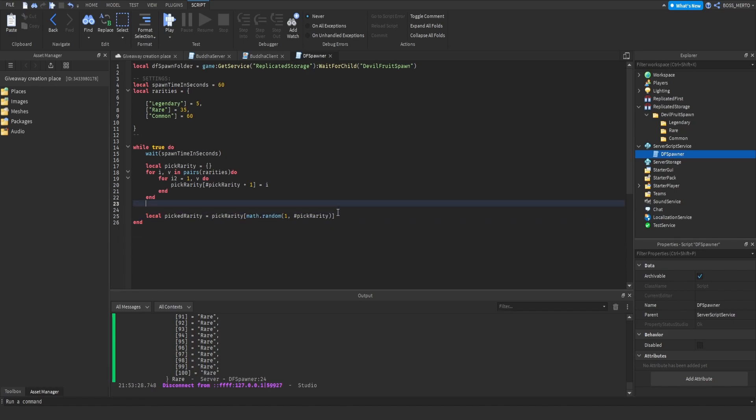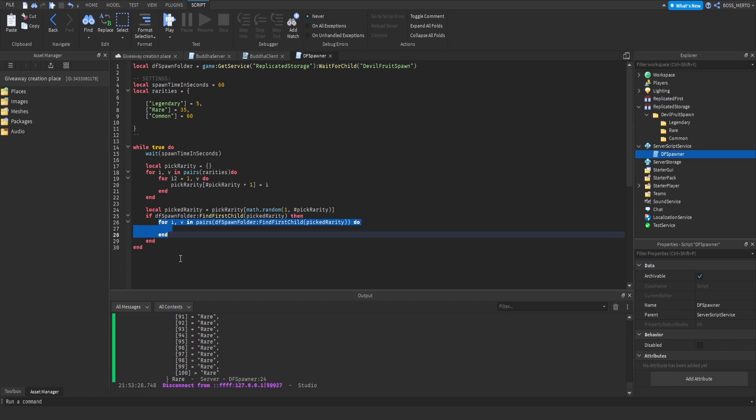Now we have the picked rarity. We want to check if this rarity exists - if spawn_folder:FindFirstChild(picked_rarity) - then if it exists we loop through that folder. We get the local 'df' from that rarity folder using a random child selection.